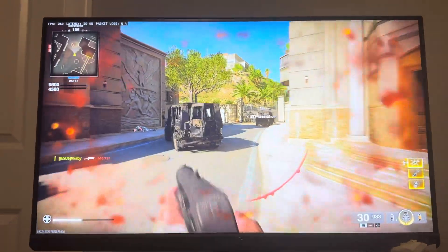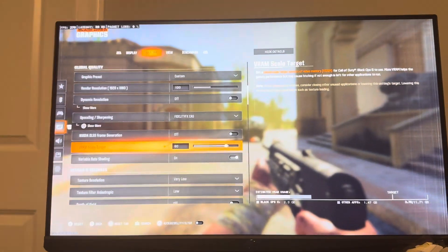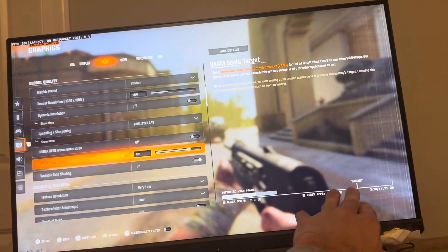If you want to help with this, you can delete stuff and not have things running while you play the game, or get a better PC. Basically what you want to do is go to settings, then graphics, and you're going to see under quality scale target — so you can see there's your target.